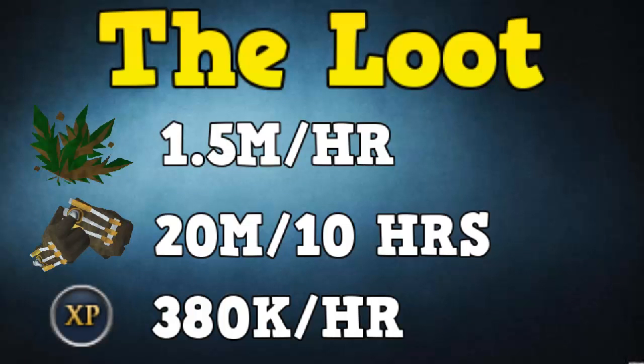The loot from Automatons is pretty darn good. Just in herbs and regular stackable drops — they drop logs and some runes, stuff like that — you can earn about 1.5 mil per hour just in regular drops. They also drop gloves, the most expensive being the pneumatic gloves, which are currently worth 20 mil, and you can expect one about every 10 hours. The XP you gain is about 380k XP per hour.